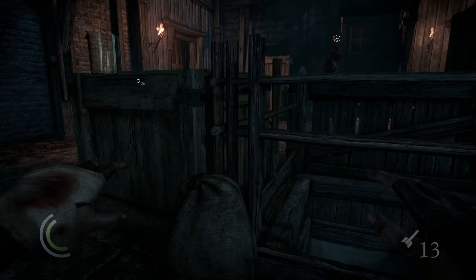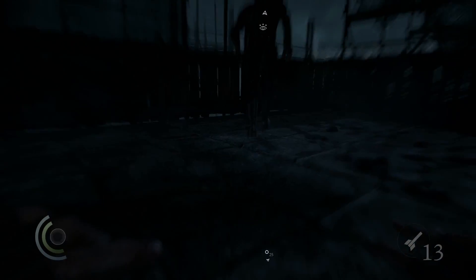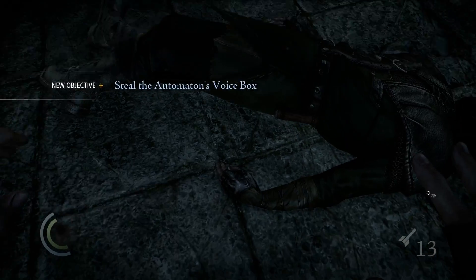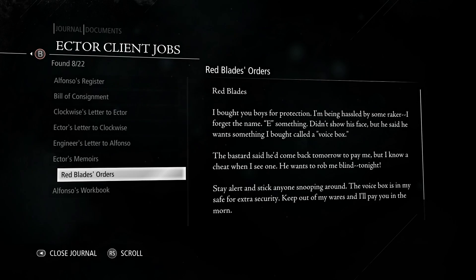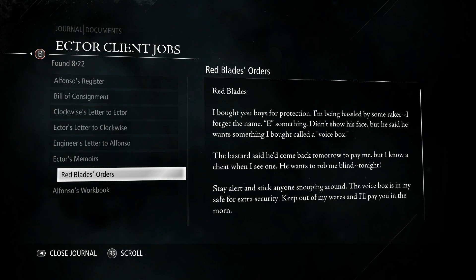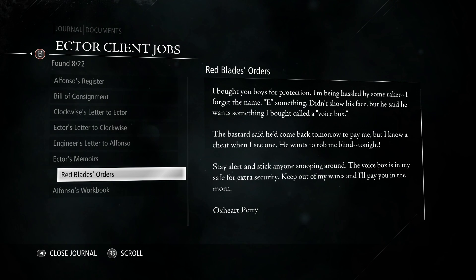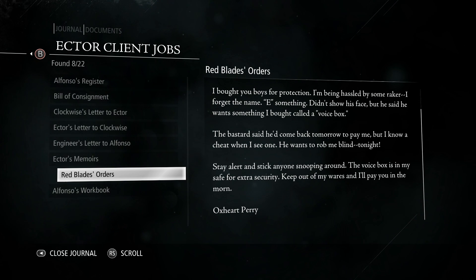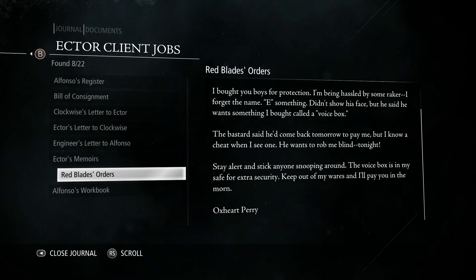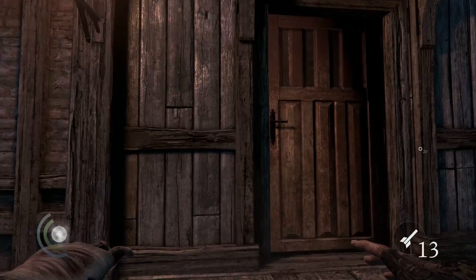Oh shit, I almost stepped on that glass. Go to sleep — thank you. The note reads: 'Red Blades, I bought you boys for protection. I'm being hassled by some raker — he said he wants something I bought called a voice box. The bastard said he'd come back tomorrow to pay me but I know a cheat when I see one — he wants to rob me blind tonight. Stay alert and stick anyone snooping around. The voice box is in my safe for extra security.' So basically this guy is a scumbag who's stealing from other people to make his machine man.